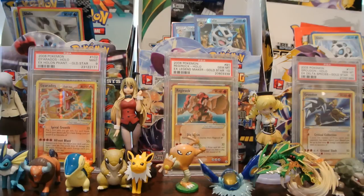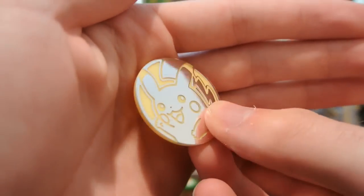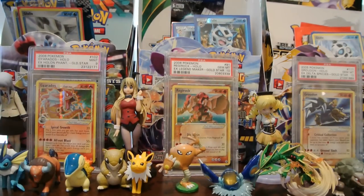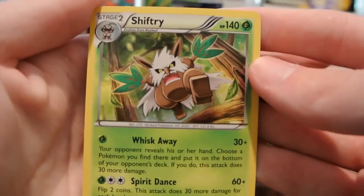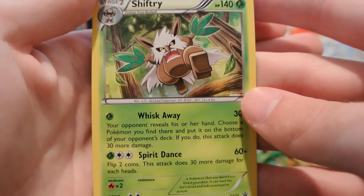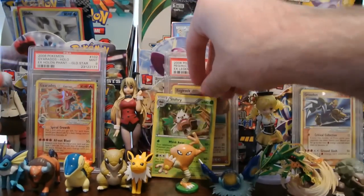Almost forgot to get the coin out. Here's the coin — Pikachu, very reflective, nice coin there. I'll be putting that kind of just in the background. And then here is the Shiftry holo promo, XY promo number 23 with Whisk Away and Spirit Dance. I guess I'll put that in the background too.